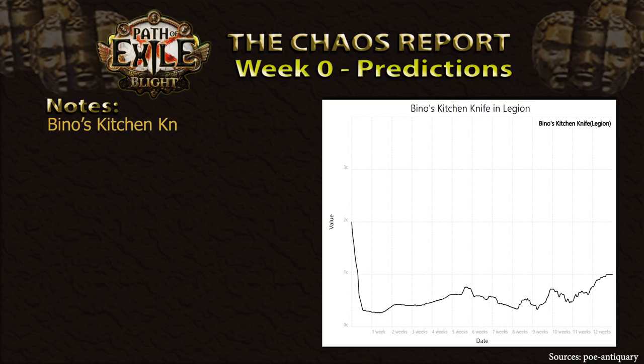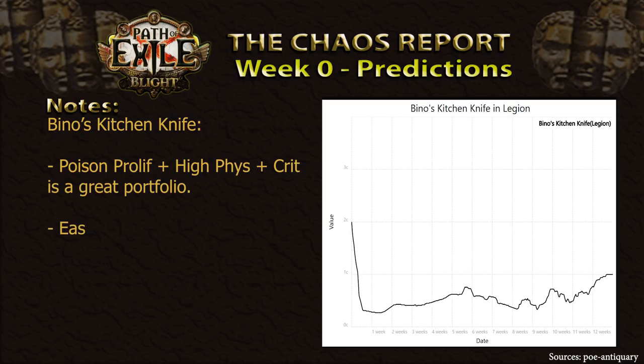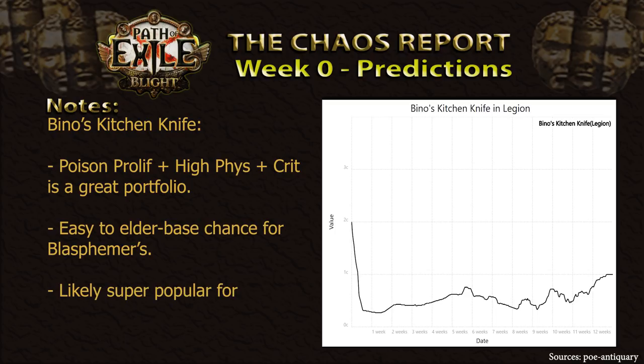Our penultimate item on the list will be the Bino's Kitchen Knife. With all the poison and ailment damage increases added in this league, this unique dagger will likely find itself a new home in a lot of players' main hands. Featuring an amazing portfolio of poison proliferation, as well as a very decent amount of physical damage and DoT scaling, in addition to great crit, this dagger is going to be a favorite among many. Furthermore, it being the only unique slaughter knife in the game, there will likely be large demand for Elder-chanced Bino's Knives, which might lead to a shaped Call of the Brotherhood situation. Keep your Chance Orbs and Scouring Orbs ready, and potentially pick up an Elder slaughter knife or two along the way.